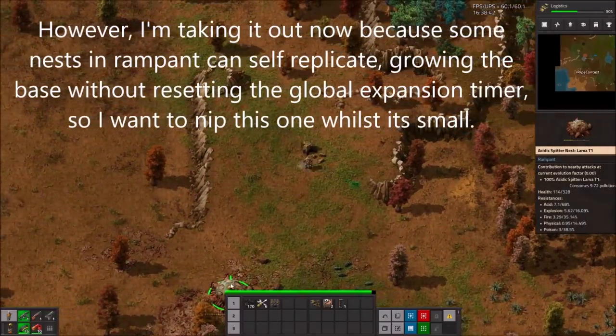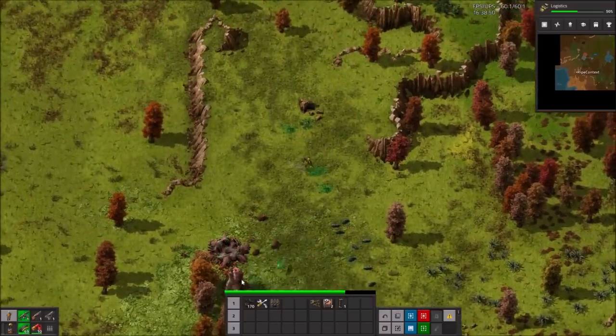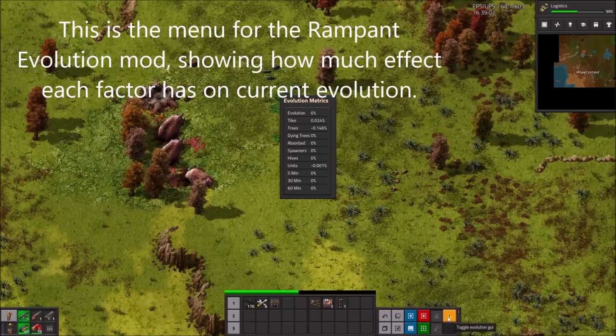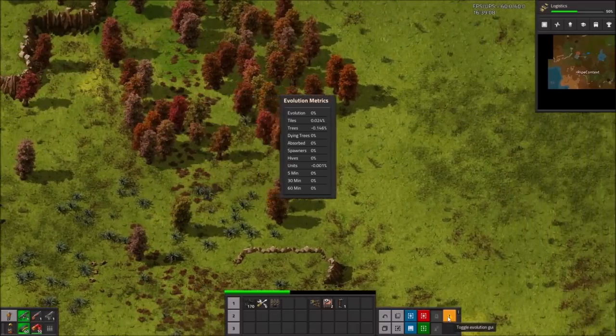I'm taking out this nest now because some nests in Rampant can self-replicate, growing the base without resetting the global expansion timer, so I want to nip this one while it's still small. Here's the menu for the Rampant Evolution mod, showing how much effect each factor has on current evolution. As you can see, we're still at 0% because we haven't done much polluting.